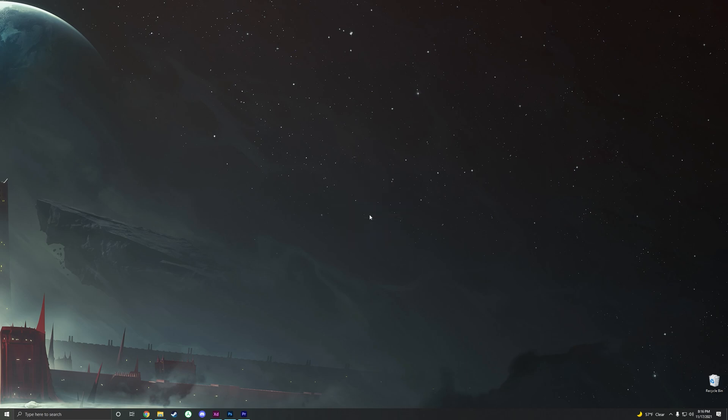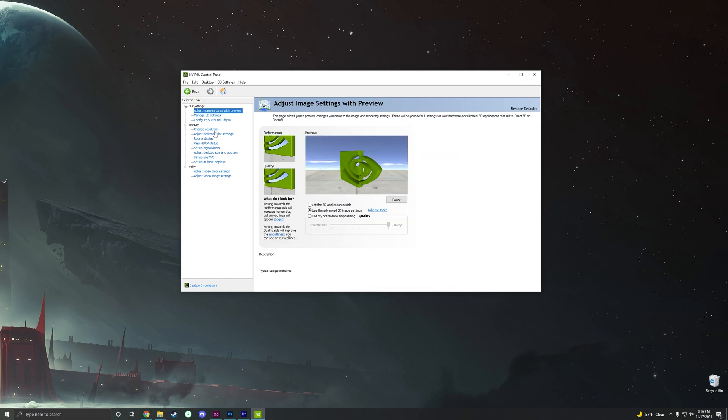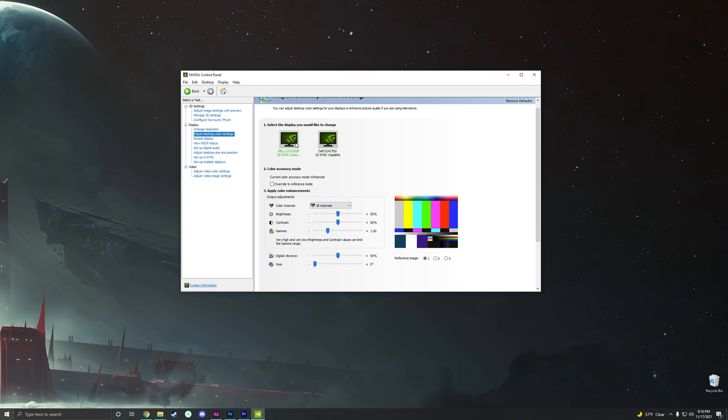If you have an NVIDIA GPU, just right-click your desktop and open NVIDIA Control Panel. For AMD users, I'll get to you in a moment. Navigate to your desktop color settings and select the monitor that you use to game. As simple as it sounds, all we're going to be doing is adjusting contrast based on the brightness of your screen, and I'll show you how effective it is in just a moment.